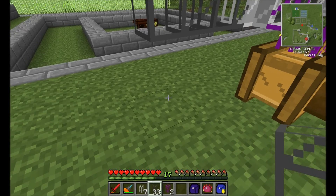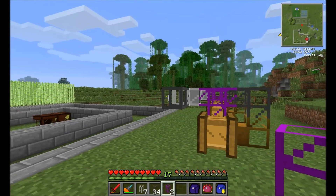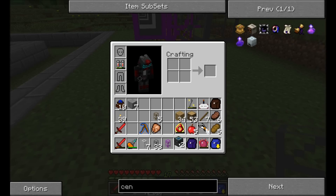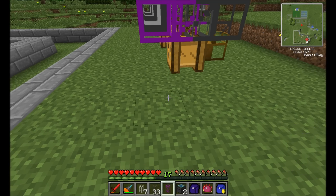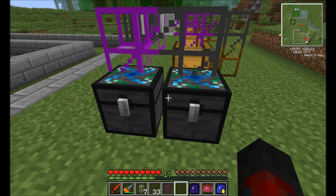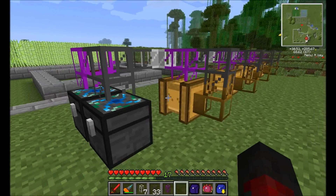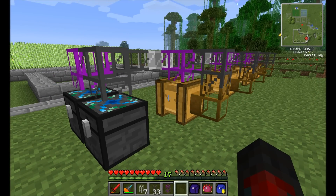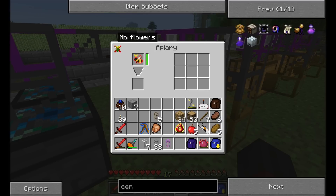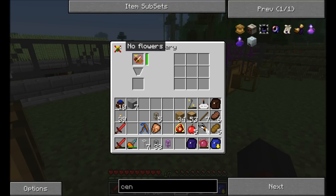Those are all going to go down into here. I grabbed two of those alchemical chests that were empty because I know that these will fill up fairly quickly with drones — you get two to three drones. Oh, there's no flowers — good thing I checked that.